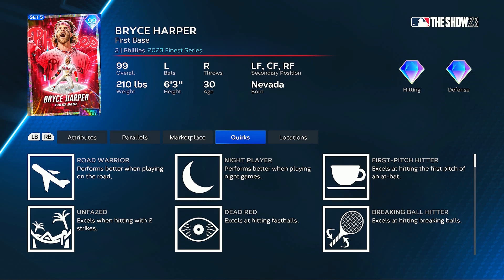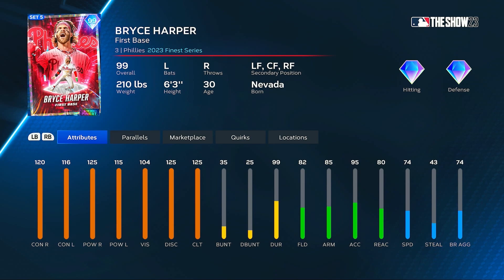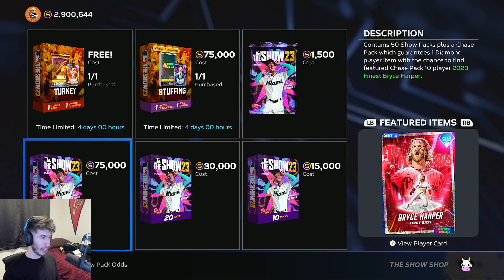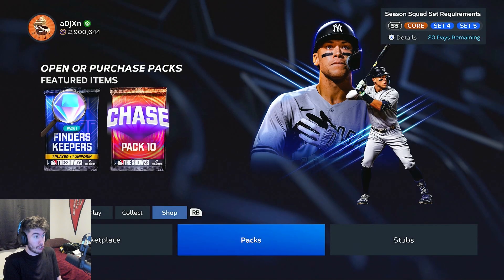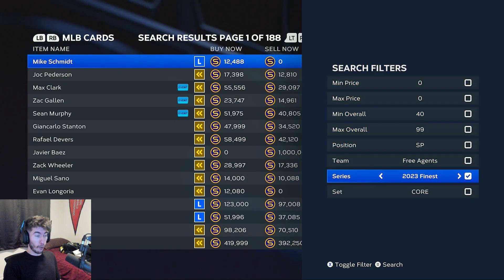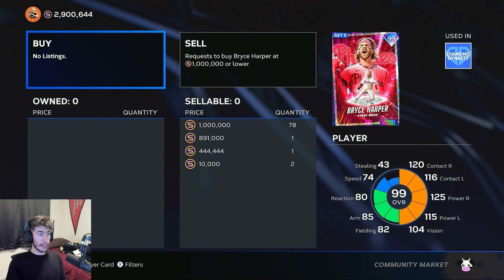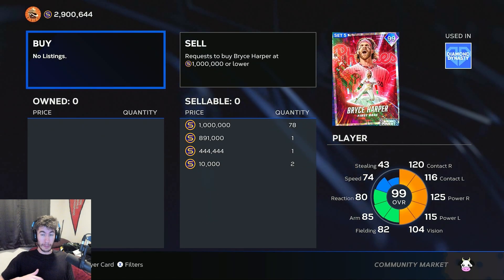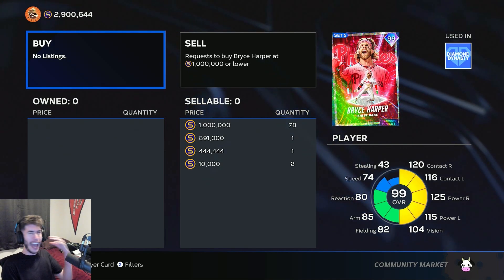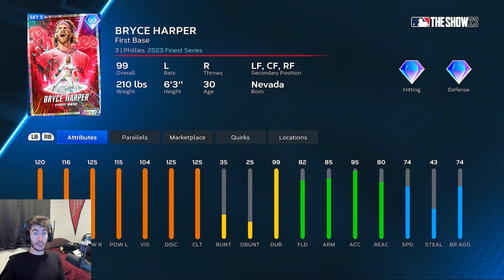He's a night player with Dead Red, Unfazed — one of my favorite quirks — and Breaking Ball Hitter. This is looking like a great card, but as you can see he's going for 1 million stubs. The content just came out and I went to see how many buy orders there are for him on the market. I was the 48th person in the world to put in a buy order for a million stubs, and now that's up to 78. That is the new 99 Finest Bryce Harper, the new Chase Pack 10 card.